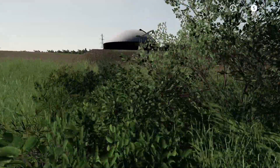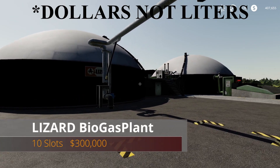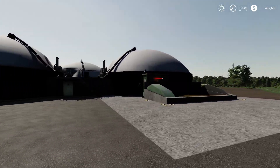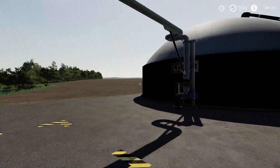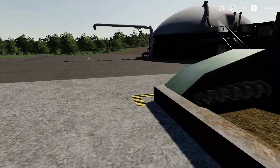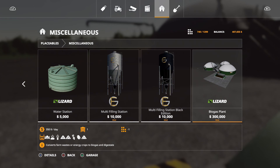This is the Lizard Biogas Plant — 10 slots, 300,000 liters. It's a biogas plant. Here's where you put your silage and here's where your digestate comes out. There is a difference between this and some other biogas plants. Find it under Miscellaneous.